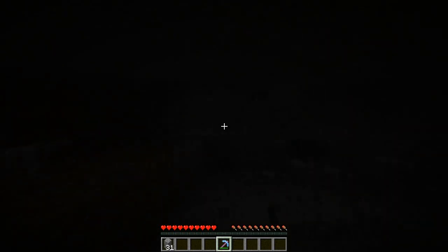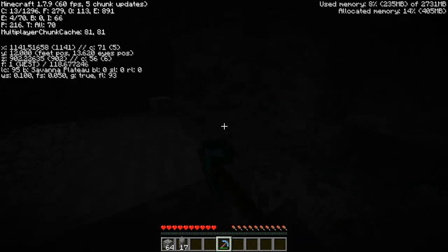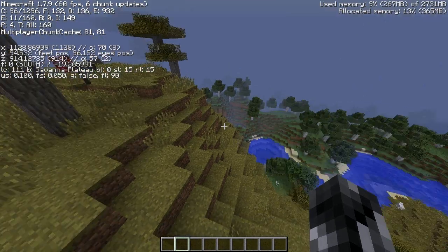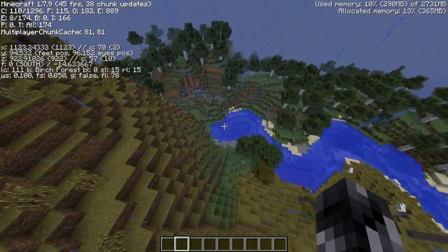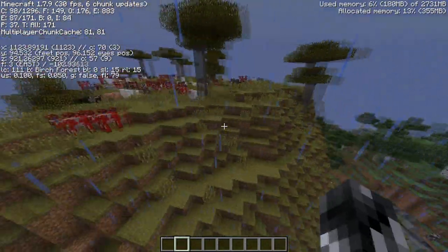Do this and you will find loads and loads of diamonds. Just make sure you're on Y12 or Y13. For the second tip: mine in a savannah biome. As you can see right here, we're in a savannah plateau — it does not rain. Over here we have a birch forest, and it definitely does rain there.